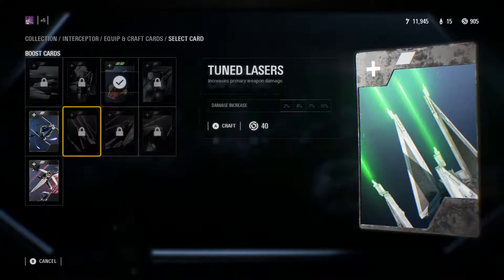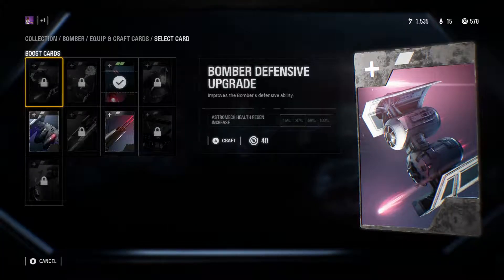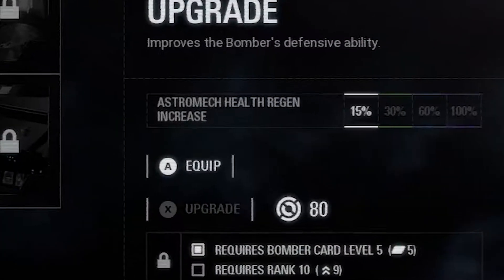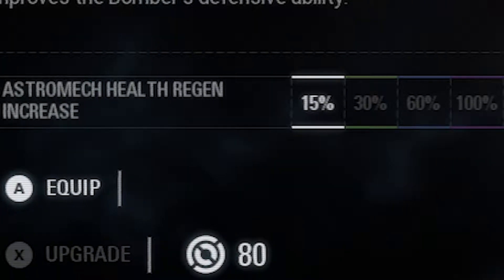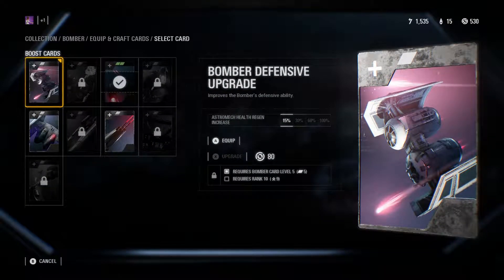If you're looking for a specific card, crafting is by far the easiest way. At level 5, you can begin crafting common-level Star cards. Once you're level 10, you can upgrade those cards from common to uncommon. At level 15, you can upgrade uncommon to rare, and at level 20, rare to epic. Upgrading Star cards won't change the attribute of the card, but it will increase its effectiveness.